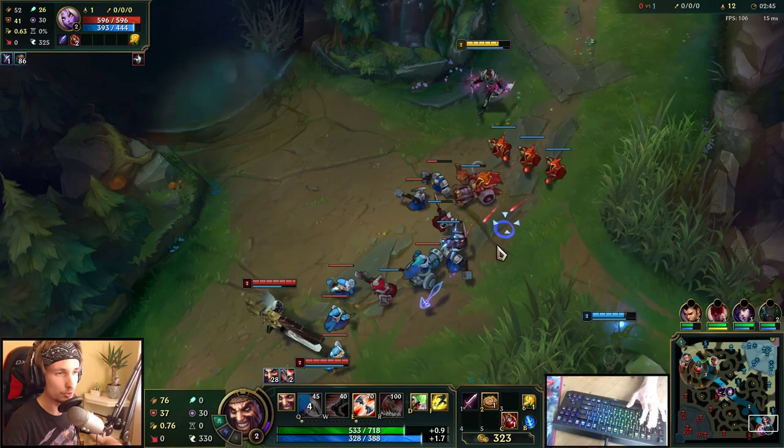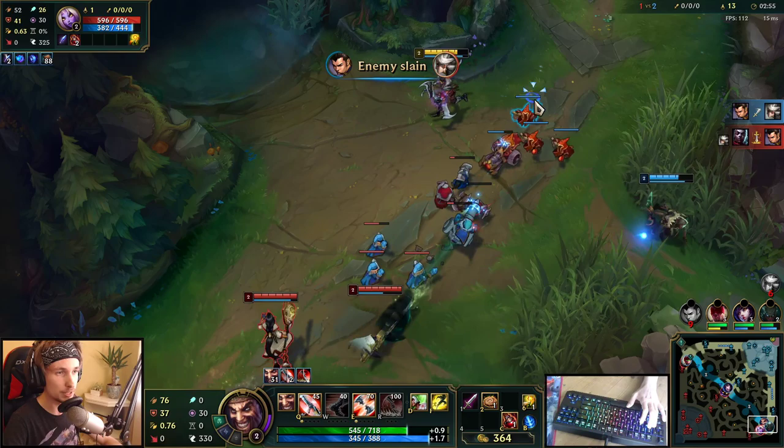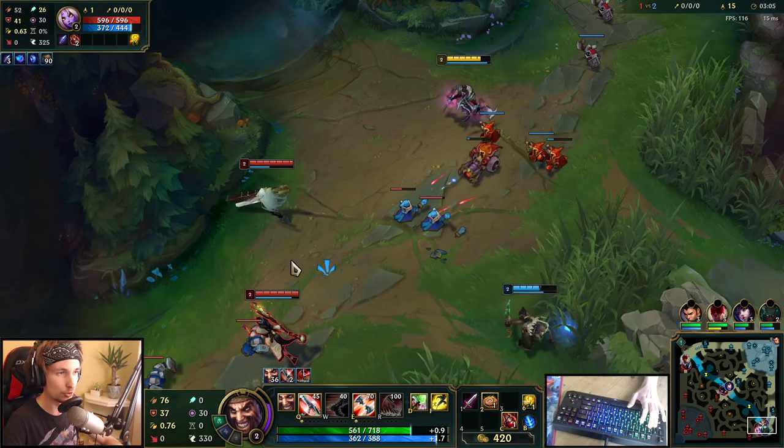If you can control the axes of Draven very well, then he's not really that hard to play, honestly. Basically how we want to play this matchup out is we're going to try to throw axes at Senna every single time she goes for CS.